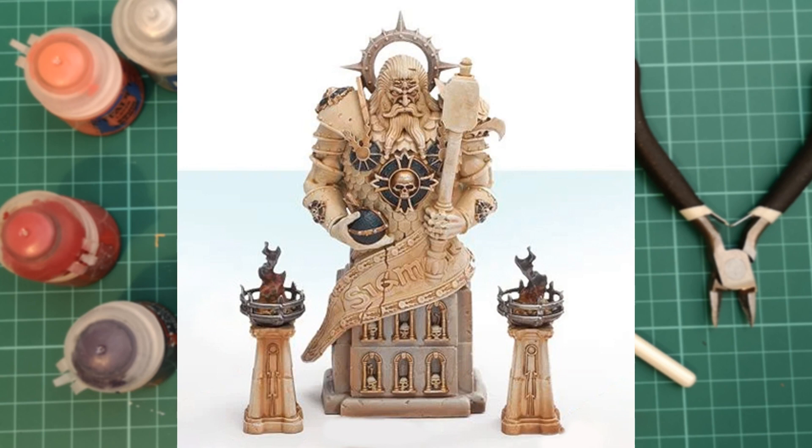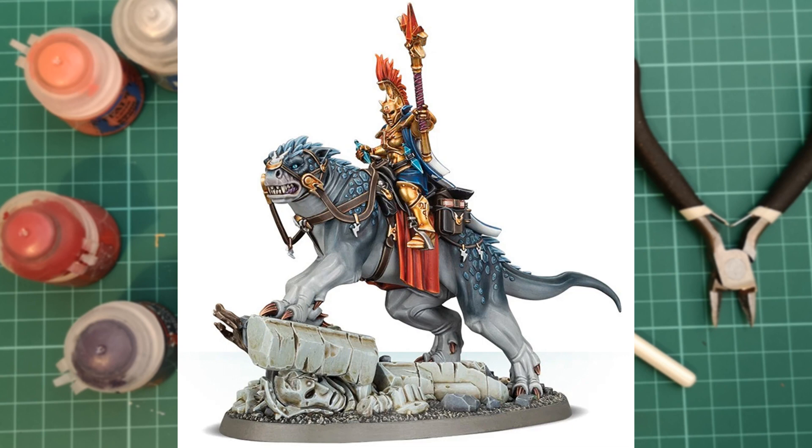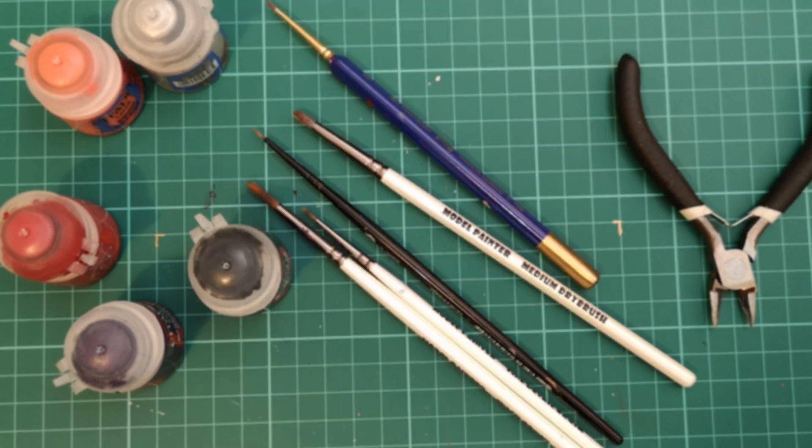Issue 67 has been revealed — we'll get a mysterious Soulbright the Lord Arcanum on Dracoline model, which is a push-fit easy-build model, so no glue required. It's a very nice sculpt, looks very unique and cool. I must admit it's one of my favorite push-build sculpts I've ever seen — really cool stuff, and I'm looking forward to getting my hands on it.